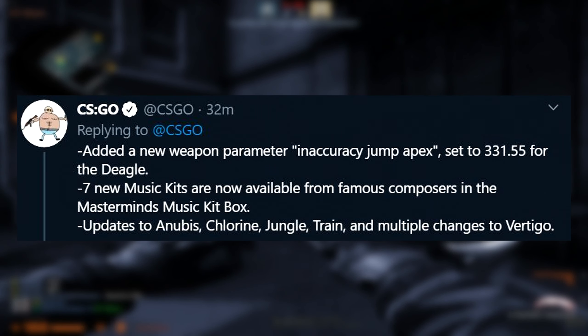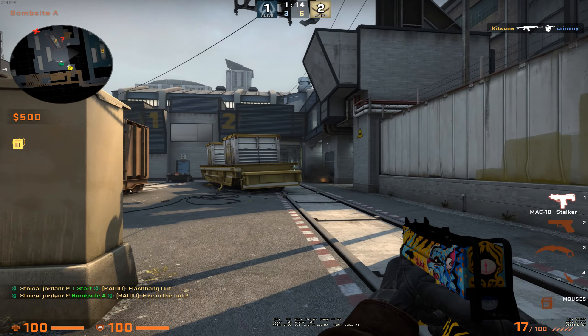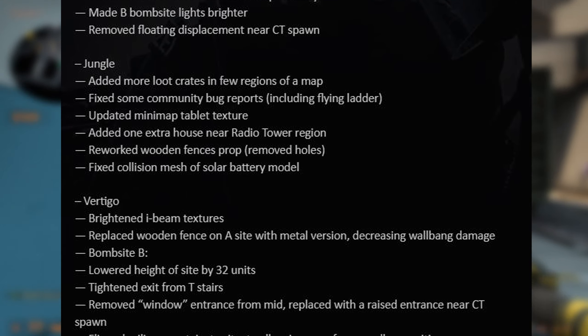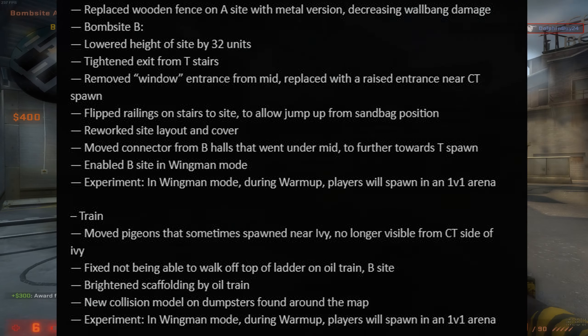They also added a new music kit box and multiple changes for Anubis, Chlorine, Jungle, Train, and Vertigo. Here are the patch notes for everything changed within the maps — if you want to pause and read everything you can. I'll probably wait for the new Three Clicks Fill Up video though. I always watch those whenever there are new map changes because he always goes into depth and shows everything that changed. I'm pretty sure everyone watching this has already subscribed to him, but if you aren't, you should really check him out.